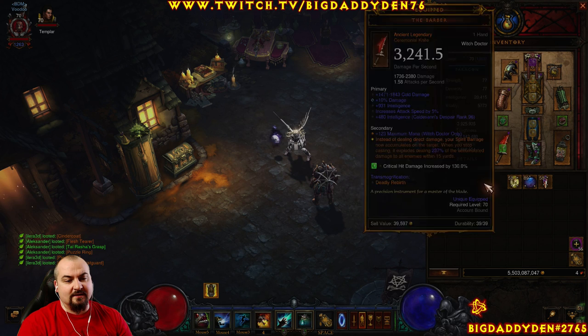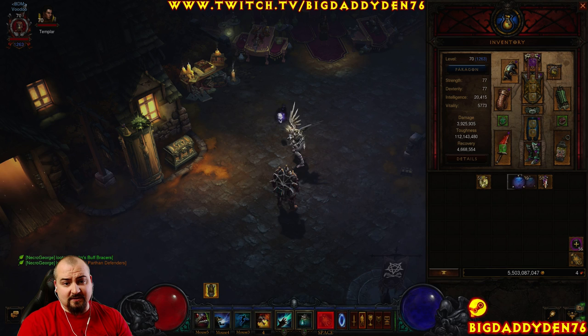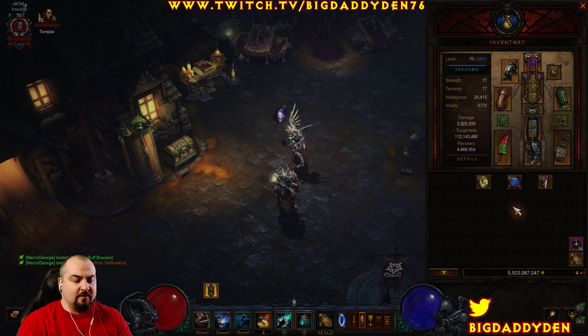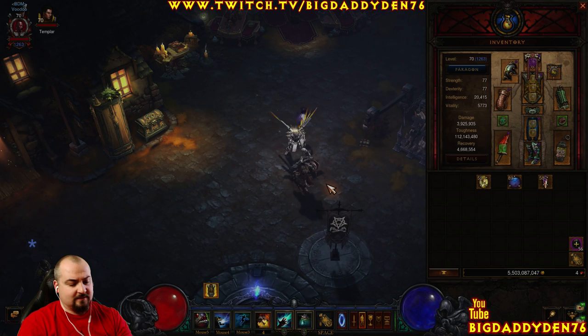For speed GRs when you do gem ups, always use Stricken, because the rift guardian kill will be quite slow if it doesn't have adds — Spirit Barrage single target DPS isn't fantastic without Stricken. For general rifting like bounties there are a few options: you can use Bane of the Powerful for more DPS, a stock gem instead of Stricken if you're dying, or even Boon of the Hoarder for big gold boosts since Spirit Barrage will just wipe the floor with all the trash. You don't need Ring of Emptiness for this build.